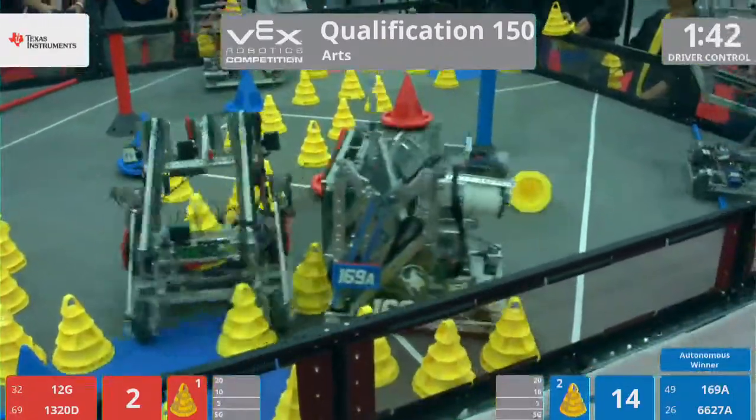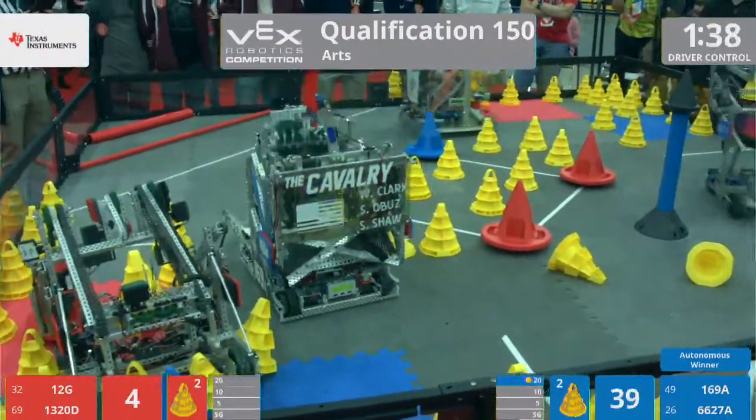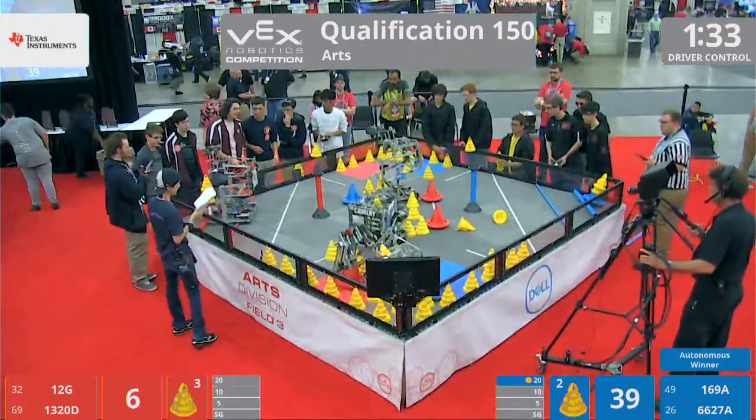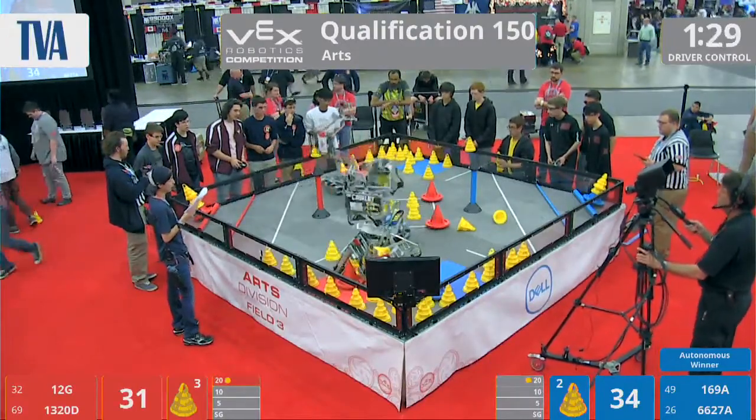Qualification match number 150 features team 12G, Puzzles, alongside team 1320D, Tucker High Robo Tigers. They face off against the blue alliance of 169, the Calvary, and 6627A, Night Time Boss A.